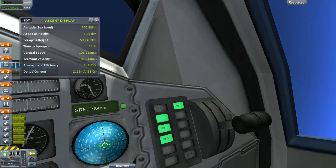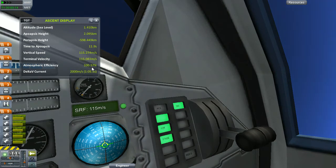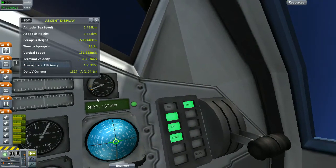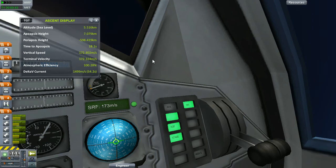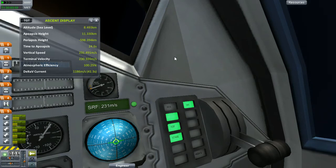We're ascending now. What I'm looking at is our atmospheric efficiency, keeping that at around 100%. If it's either above or below that, it means either gravity is pulling us down more, or we're getting pushed down by atmospheric drag. We can see our delta-v coming down, our altitude going up, and our apoapsis going up with it. Our atmospheric efficiency is looking pretty good, just hovering around 100%, which is where we want it for the most efficient takeoff.